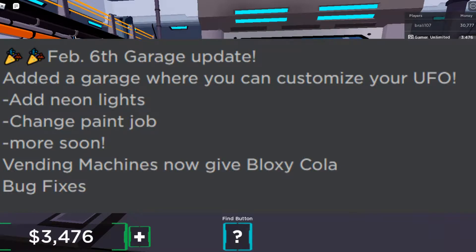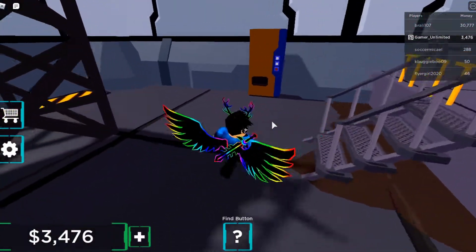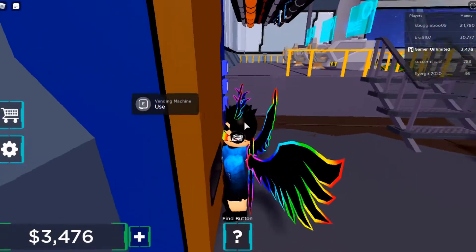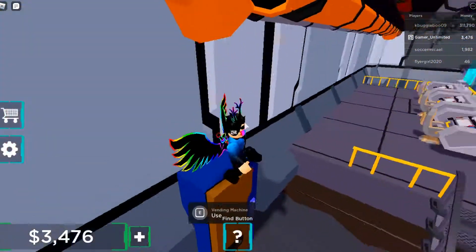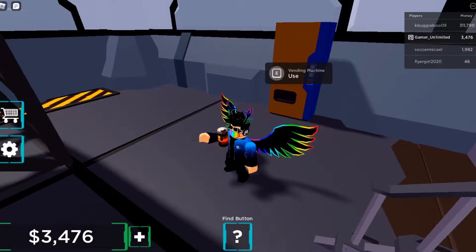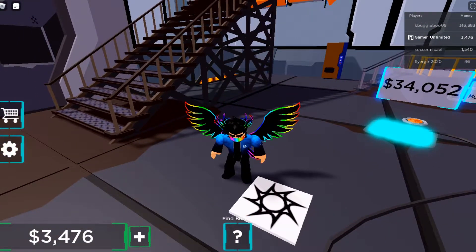I don't know if you noticed, but in my past episodes — like my first episode — I was just role-playing like I inserted a dollar and got a sprite or whatever. That's actually a thing now but it's Bloxy Cola, which is still really cool. I can use it right now — boom! I actually have Bloxy Cola. There we go, and I already drank all of it. That's how thirsty I am. But there are more bug fixes as well.